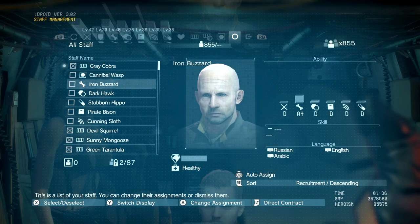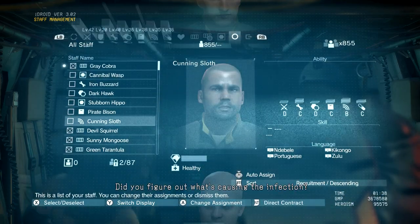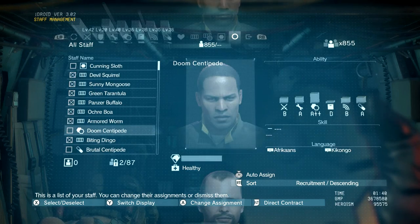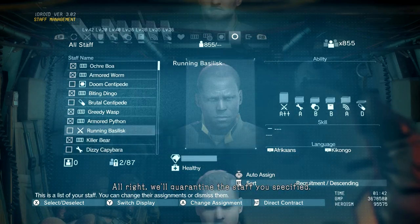Select whatever staff members speak Kikongo and move them over to the quarantine facility. That might take a while — I have 850 people and it took out almost 200 of my guys. But if you do it correctly, you'll see a confirmation message.